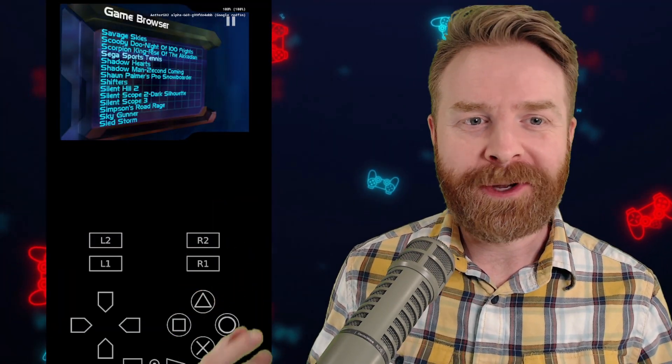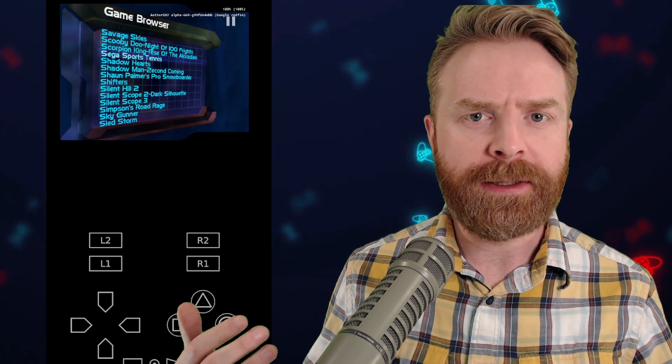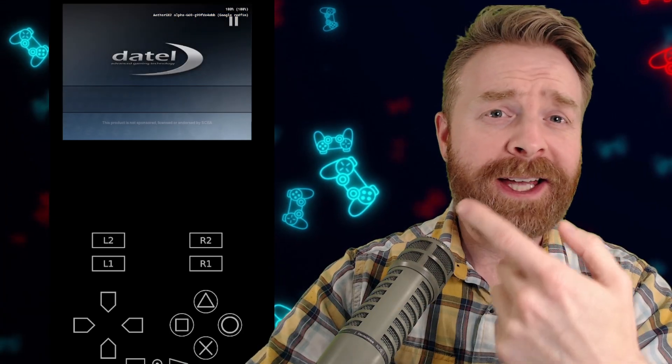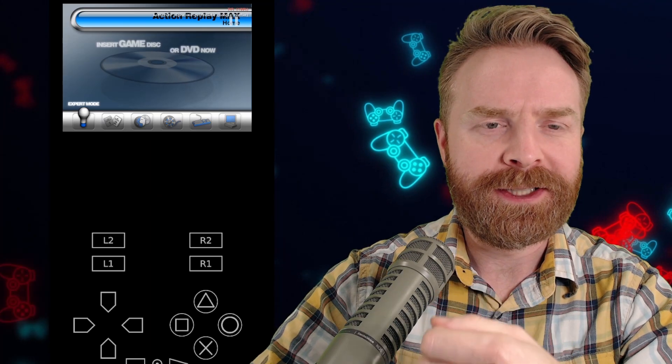Here's Codebreaker up and running. All you have to do is boot up your copy of Codebreaker, select the game that you're looking for, and launch the game through Codebreaker. And here is Action Replay Max up and running, and I'll use this as the example in this video.